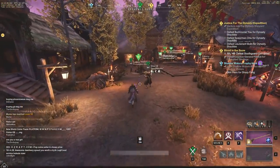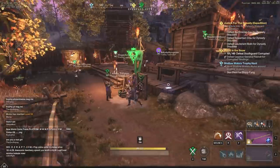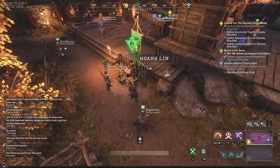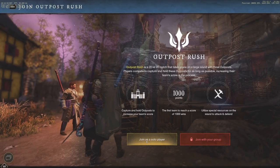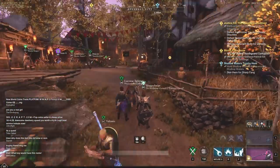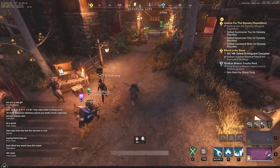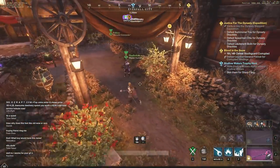We're going to jump straight into these Outpost Rush caches and open every single one to see what kind of gear we can get. You can go to any faction rep in your town — as long as you're level 60 — and join Outpost Rush as a solo player instantly. When you press that, you'll get into a queue, and since this has come out I've been able to get into games very easily. Right now it's about one to two minutes with no problems.